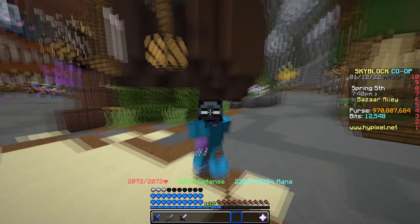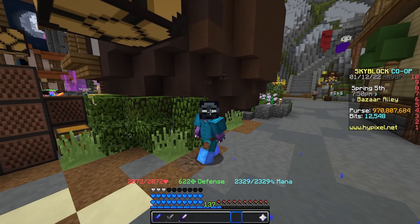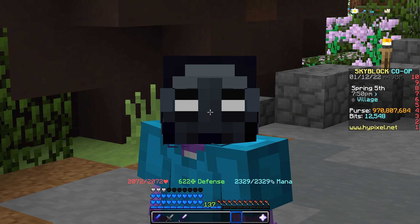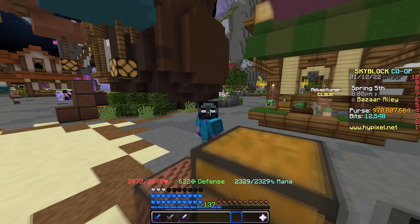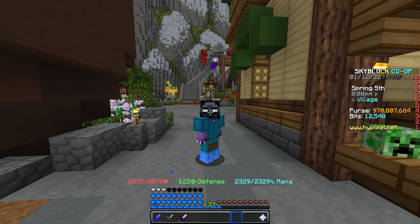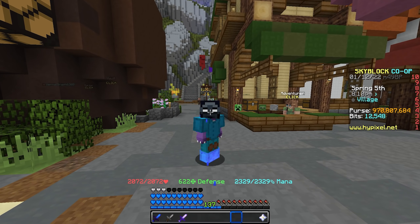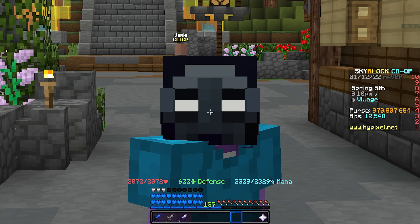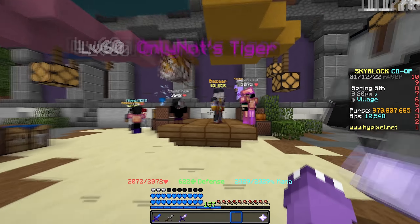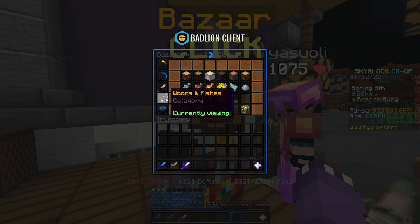Enchanted snow is just the tip of the iceberg. There are flips on here with ridiculous margins, including one I just discovered today that will make you millions and millions of coins — it'll be the third or fourth one on the list. Make sure you write these all down, because you want to have these buy orders up in your Bazaar constantly, and when they get filled you literally just make free money by claiming and selling to the trades menu.